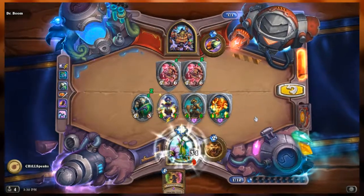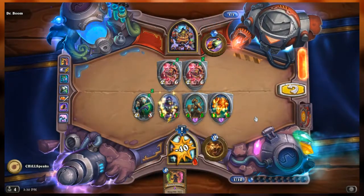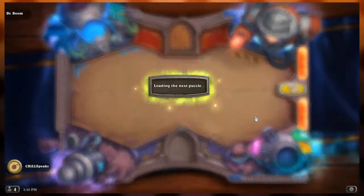Wait - Genie of Zephyrs will copy the Earthen Scales spell, giving us an extra five armor I didn't count on. If I get 12 armor from that, we're going to make it. That five from the Genie copy mattered. We're going to make it!